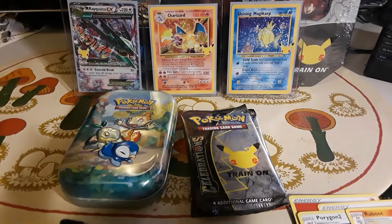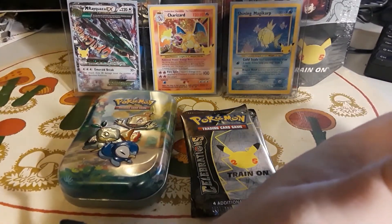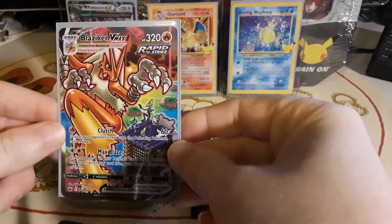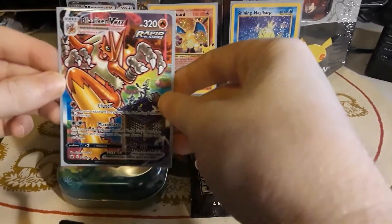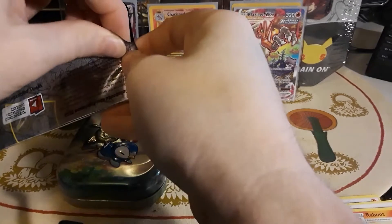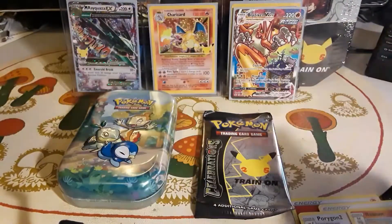This is out of a 10. I think this is the Alt Art Blaziken VMAX — is it a rainbow? I'm not sure. I think this is the best card you can pull from Chilling Reign. God, tell me I'm not that lucky — there it is everyone. Am I lucky? I'm pretty sure that's the card. What a pull from a dented-up tin too — I had to open it. That's got to be a good pull, right? And we got a reverse holo rare too, so that was a god pack right there.